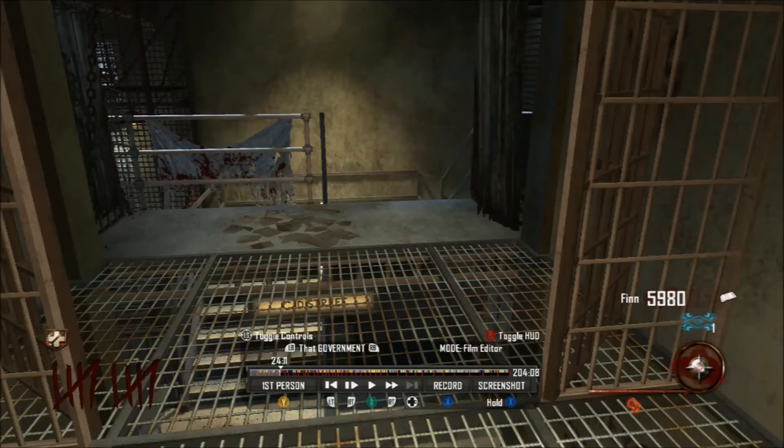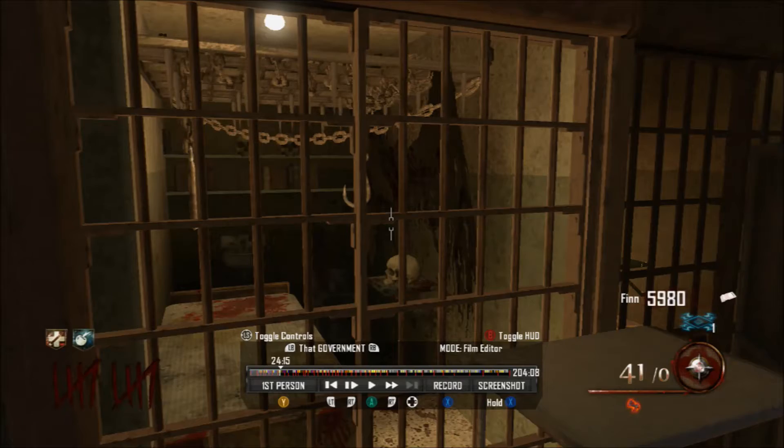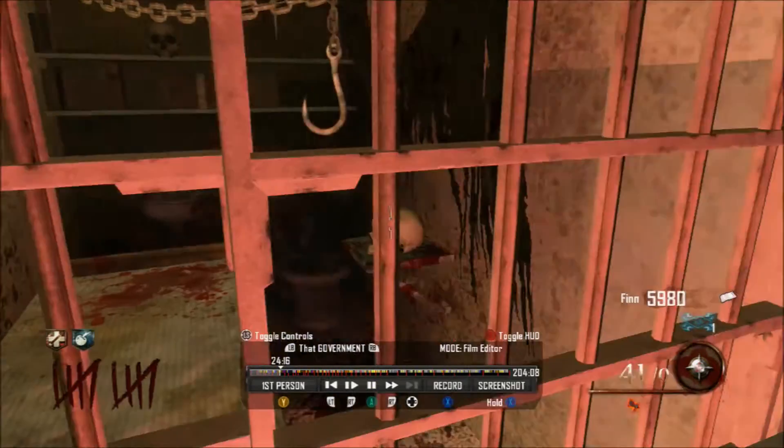The next thing you're looking for is a skull inside a cell. This one you can actually see — it's right there, right next to the spawn.